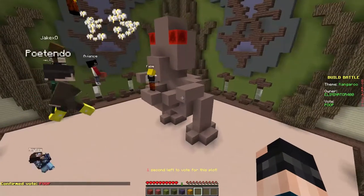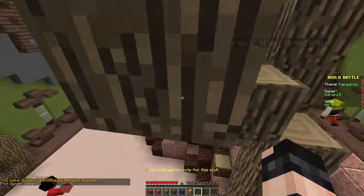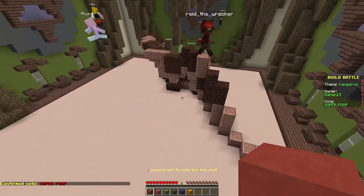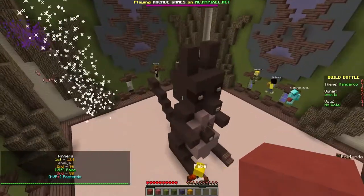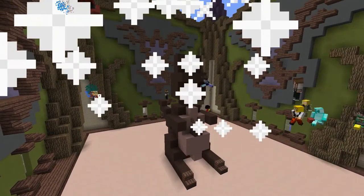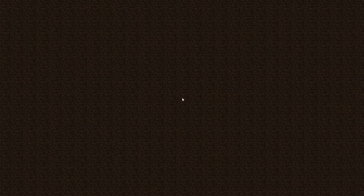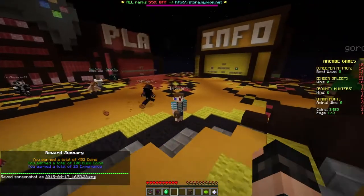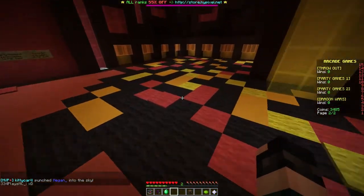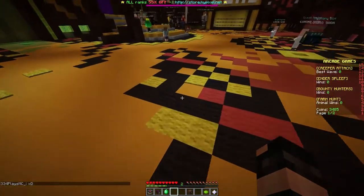I'm voting super poop for that one because it is not even remotely trying to be a kangaroo. Having now seen this one, I would have given it a higher rating. We got top three - all of us! GG! That is such an amazing kangaroo. I totally ripped off that face - it works, just make it cute and people love it. Make it cute and chunky and you'll be good to go.